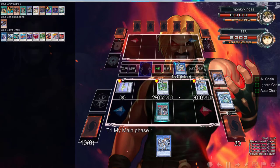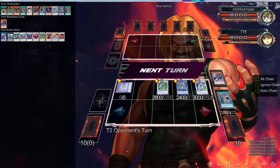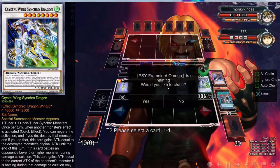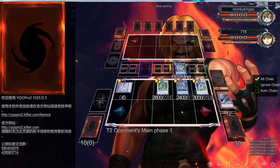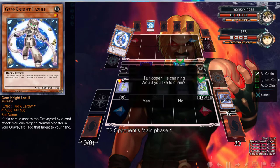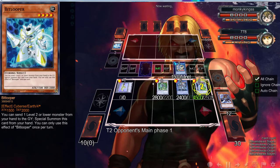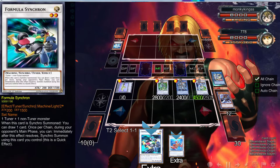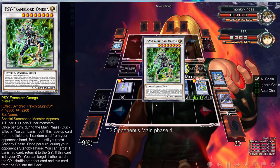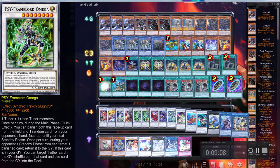I literally drew Burial off of Stardust Charge Warrior — don't you see how good this is? You might — I might have already done it; I don't know, I just gotta check. But this is amazing. This is why Burial is in the deck. At first I wasn't playing Burial — I think during... what the f*** is this? Oh, somebody asked me to play this. So first of all, we're going to negate that because I don't want you to have anything. Second of all, we're going to activate this, which is going to get us a Formula Synchron, which is then going to draw. We can just chain this just in case he has something crazy in his hand. There's a Bittron — oh, there we go. Be right back.